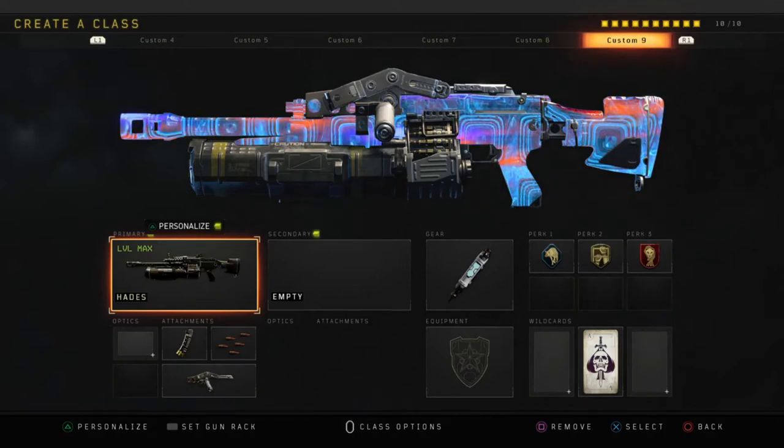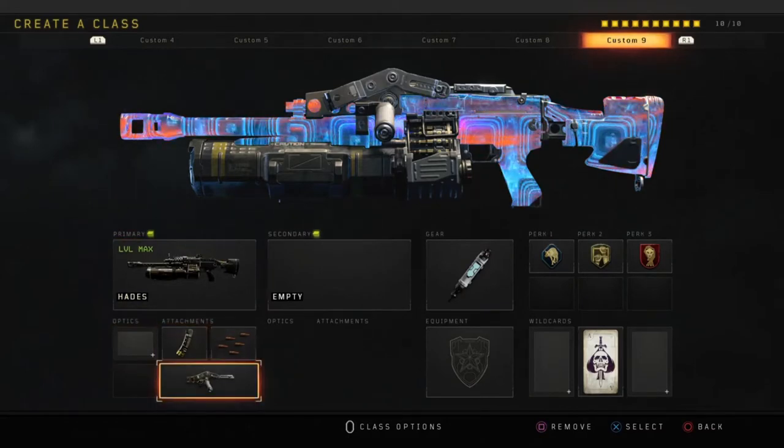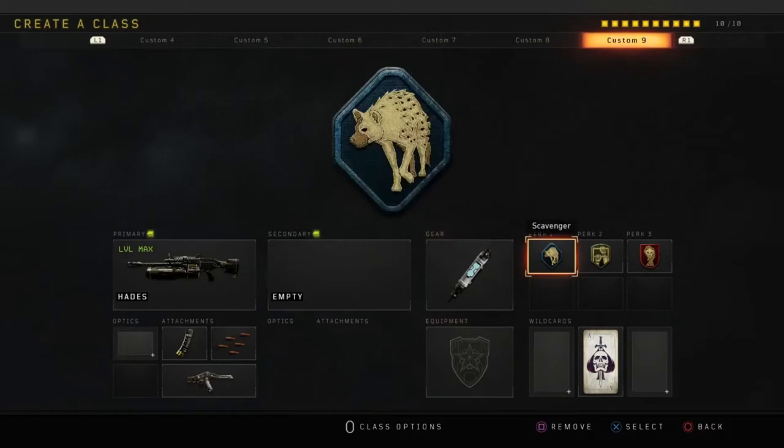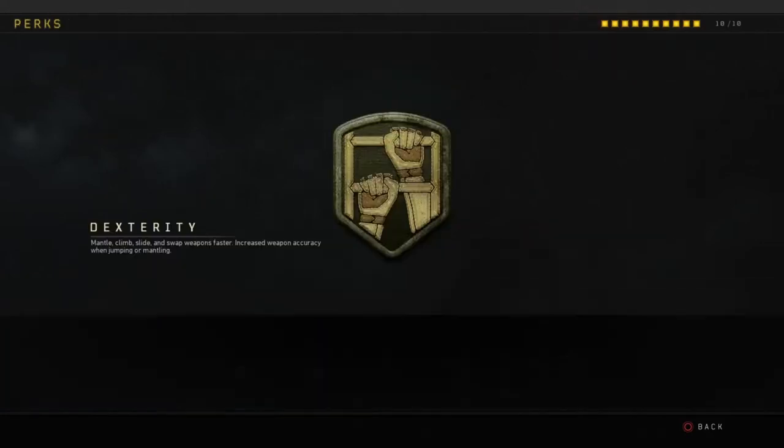So this is how we have the Hades set up: we're using hybrid mags, rapid fire, and the crossbar. You need to use the upper operator mod on this weapon — without the operator mod this weapon will not be where it's at. For gear, we're using stem shot. You need a stem shot just in case you are a person who loves building or spawn trapping just like me. You guys can see in the kill cams and kill feed that I am always consistently in there, spawning throughout this entire gameplay.